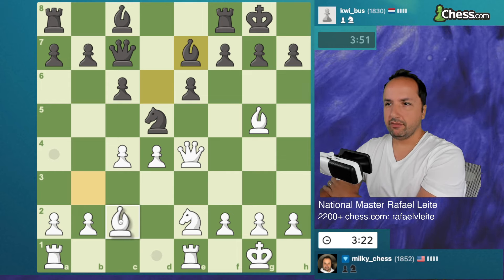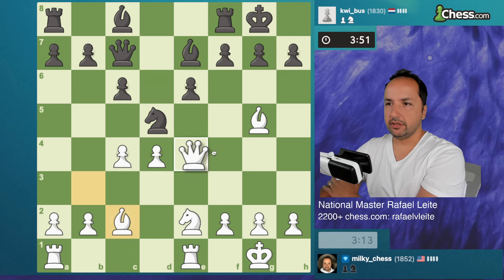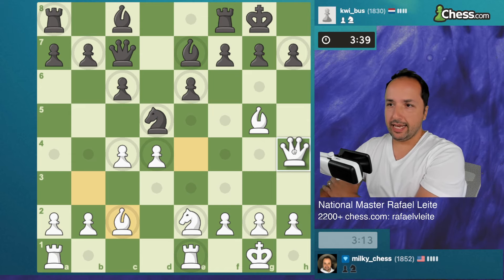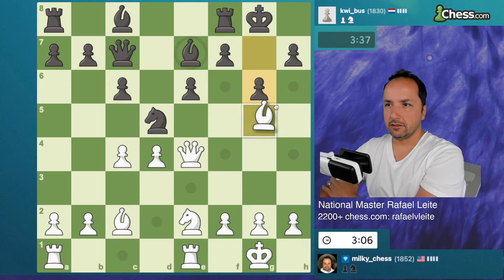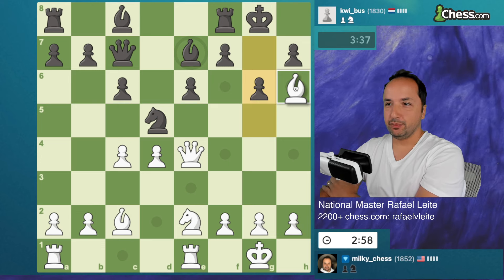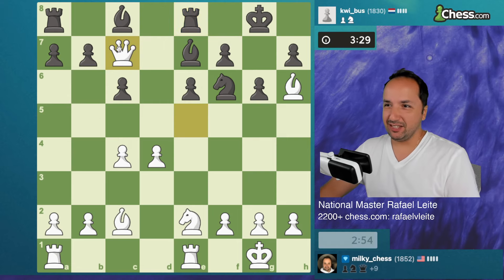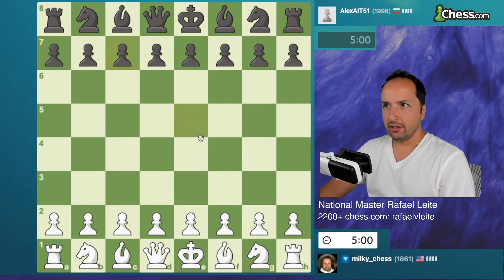What if he plays f5 now — f5, Qh4. Let's do it. He played g6. Then he's going to play knight f6, but I think I got queen e5. I think it was a good sequence because he lost the queen. He should have captured my queen and then I would be winning a little bit of material, but he's lost. This one was nice. Very nice.